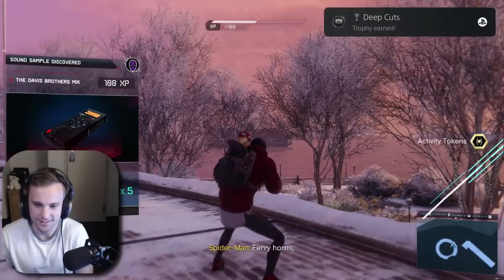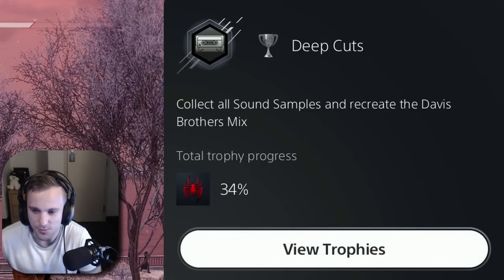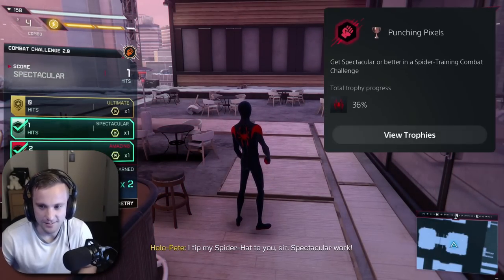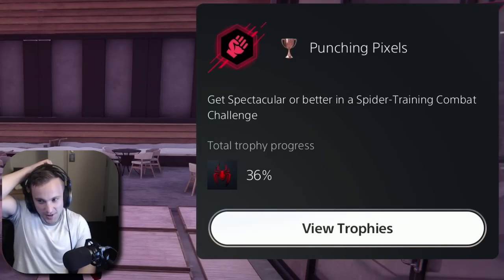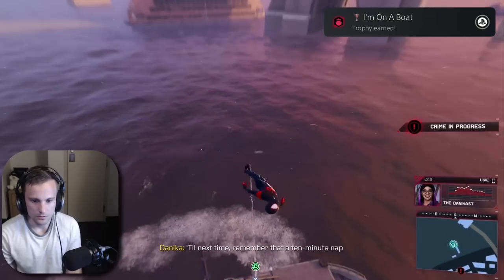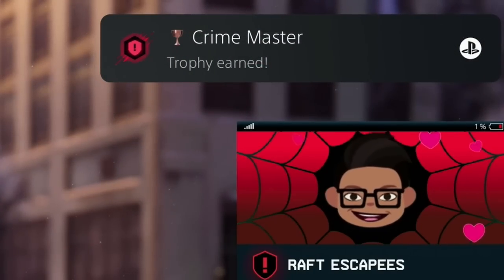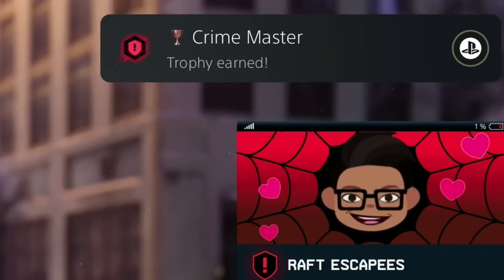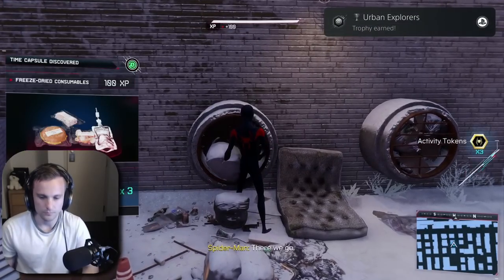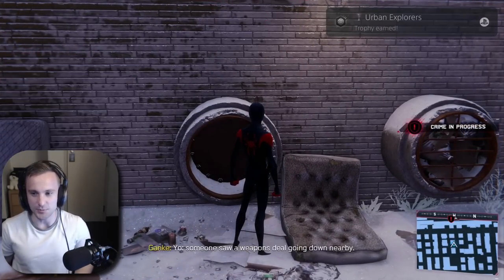All right, there it is. Deep cuts — collect all sound samples and recreate the Davis Brothers mix. Punching pixels — get spectacular or better in a spider training combat challenge. All right. I'm on a boat. There it is. Crime master — complete all the bonus objectives for every crime type. Urban explorers — we got all of the time capsule collectibles.